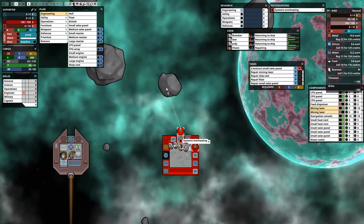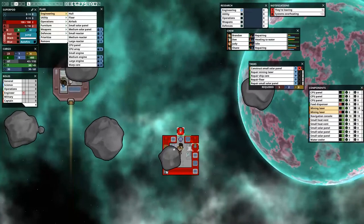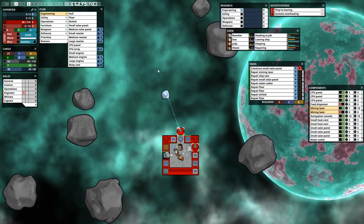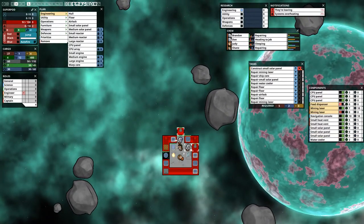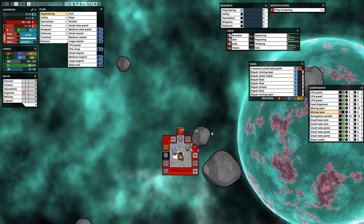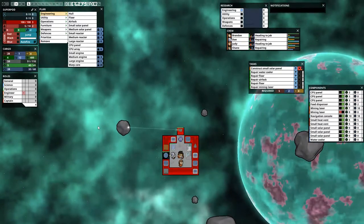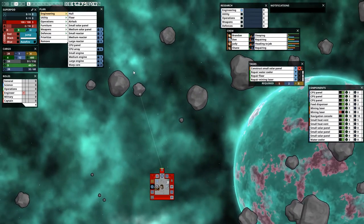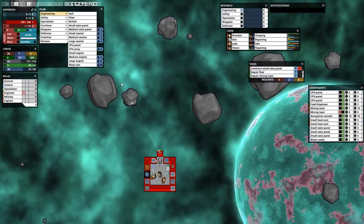Heat is going down but getting up again. I'll turn off the second laser and turn the water cooler back on so our guys can drink — we don't want them to die. We got some water and iron from this asteroid which is pretty good. We also turn the food dispenser back on for the crew.